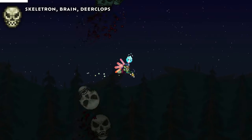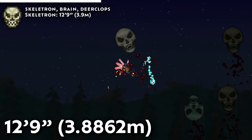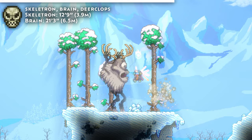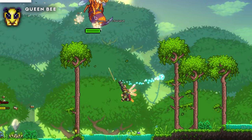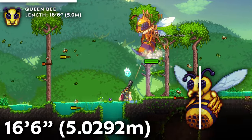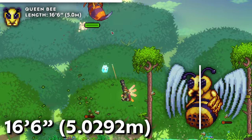Compared to the Eater, the other pre-hardmode bosses are rather diminutive in size. Skeletron's head is only 12 foot 9 inches, the Brain of Cthulhu is only 21 foot 3 inches long, and even the enormous Deerclops is only 25 foot 9 inches tall when facing the camera. The only other pre-hardmode boss I would say is impressive is the Queen Bee, and that's specifically because it's a bee. At 16 foot 6 inches tall, or long, it is slightly larger than your average honeybee.